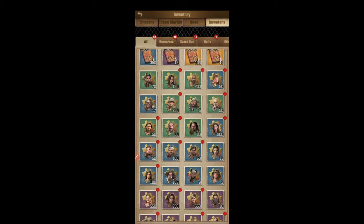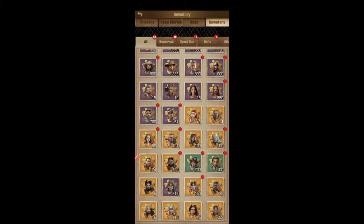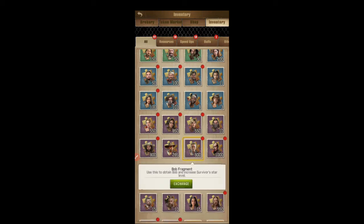All the survivors with a red dot next to them means that they are five stars, and the fragments I have are extra fragments. So we saw Bob earlier — here's Bob. I have 800 extra Bob fragments. So what do you do when you have extra? This is when you have a five-star character and you get their character as a long range radio pull.